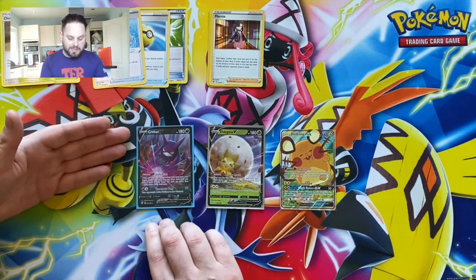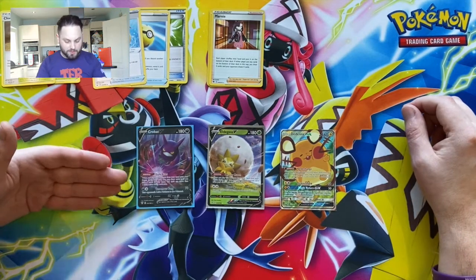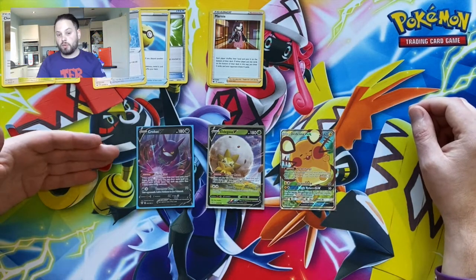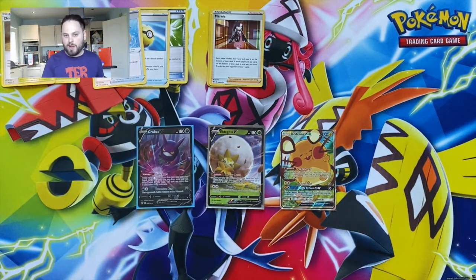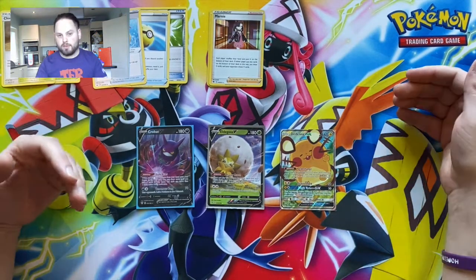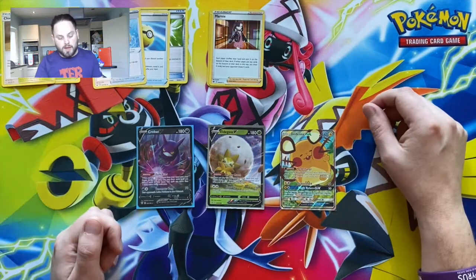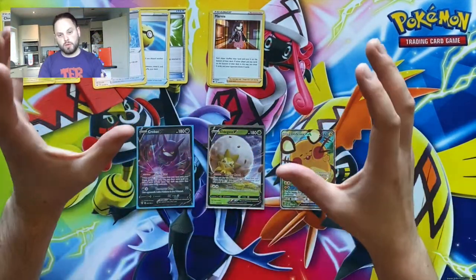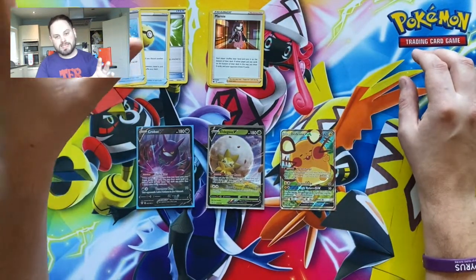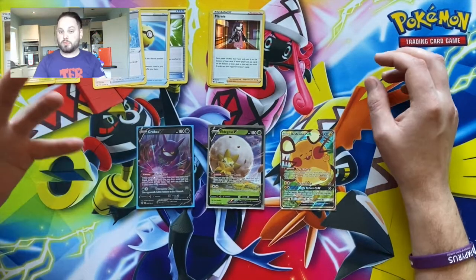Crobat V's ability is called Dark Asset: when you play it from your hand onto your bench during your turn, you may draw cards until you have six cards in hand. You can only use one Dark Asset per turn. So if you have two cards in hand, you draw four; if you have none, you draw six. It keeps your turn going, helping you get to the cards you need while your opponent can't do anything — keeping control in your hands.